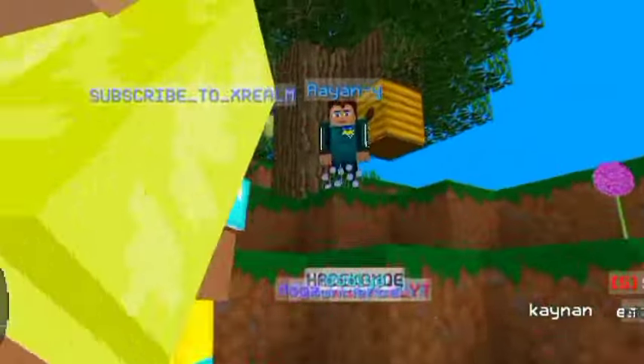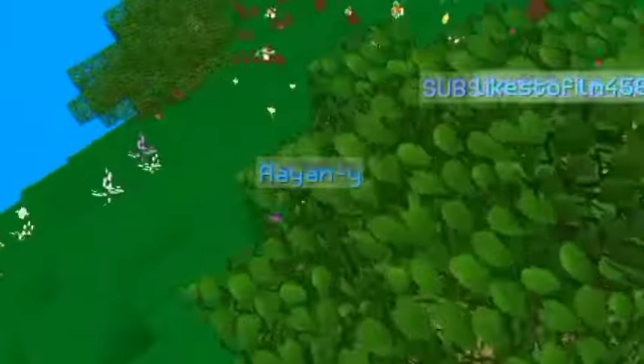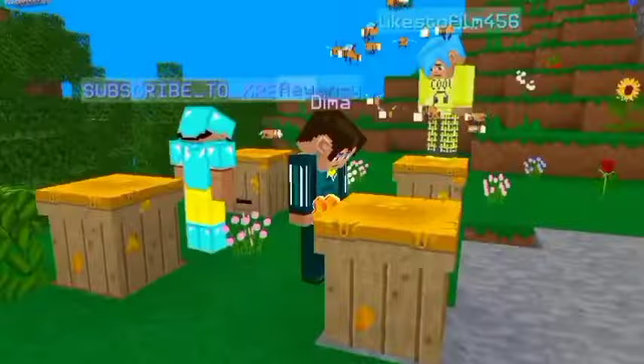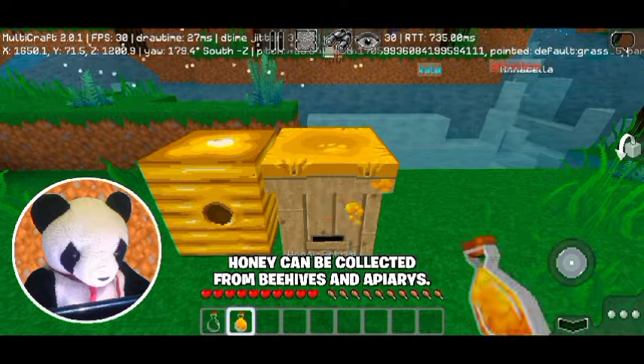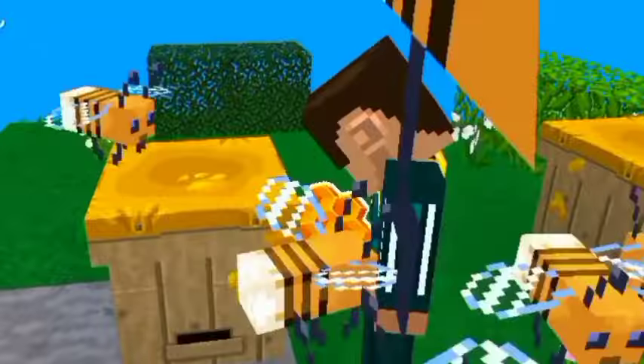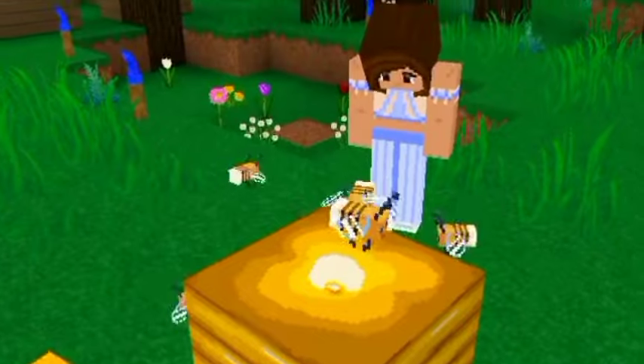Beehives generate on trees and they drop honeycombs that come in handy for crafting candles. When a random bee finds the beehive, it'll use it to produce honey — same with apiaries. To collect honey from beehives, tap it with an empty bottle. If there's more bees, the honey production will be faster. Only eight bees can produce per beehive and apiary. And if you punch their beehive or apiary, they'll come to sting you, so that's not a good idea.